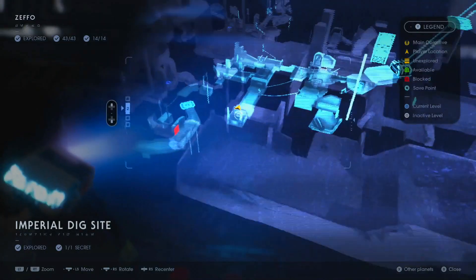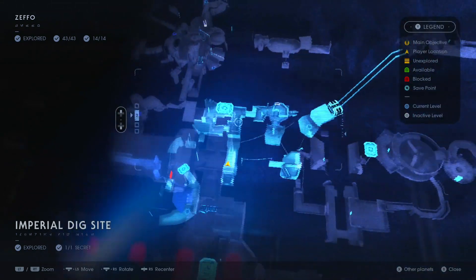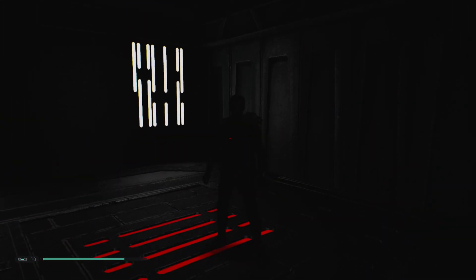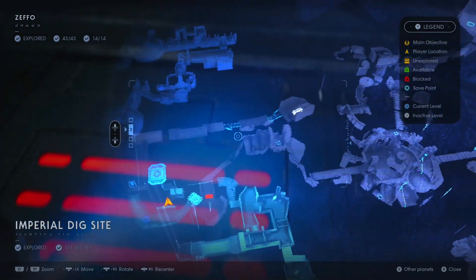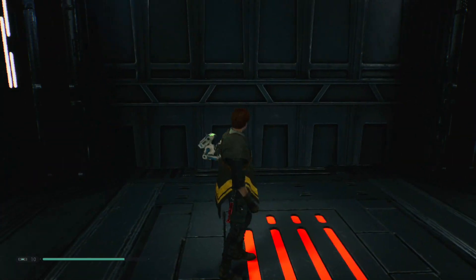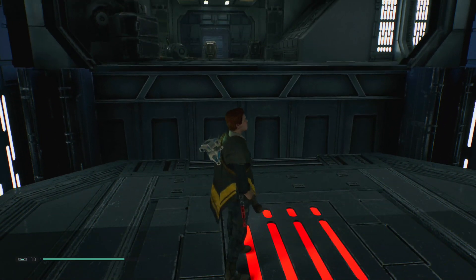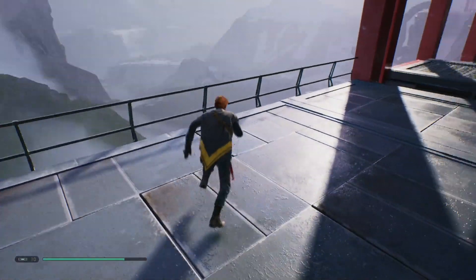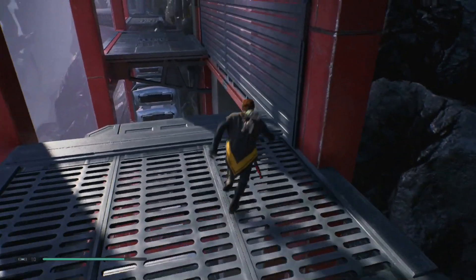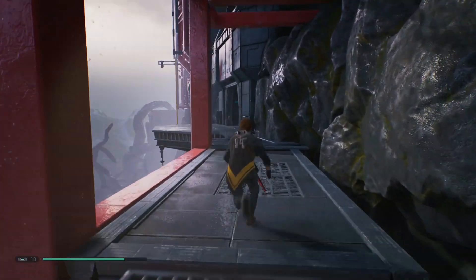So what we're going to do is head back up in the elevator and go back up to the top bit of the Imperial headquarters. I cannot stress enough how important BD1's holomap is - you can easily navigate through the entire game using this map. When we get to the top, we're going to turn right. Starting from the top of this elevator in the Imperial headquarters, the other entrance to the tomb is going to be out this way. You're going to have to jump across, wall run, and literally just navigate your way through here.